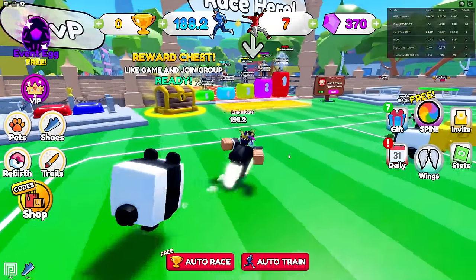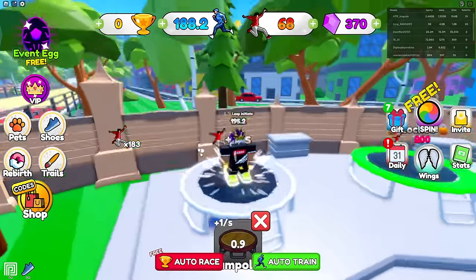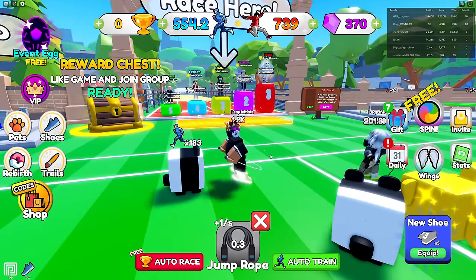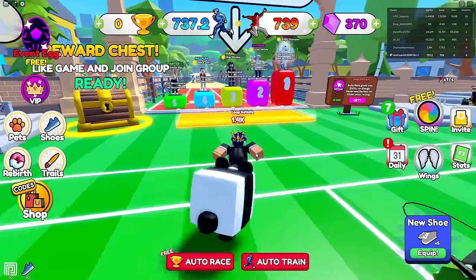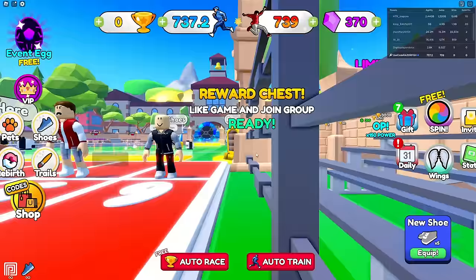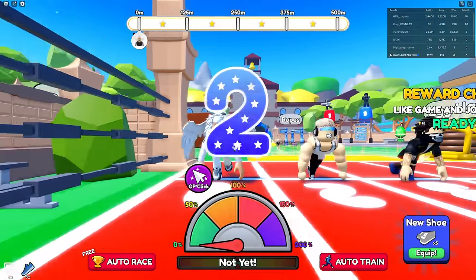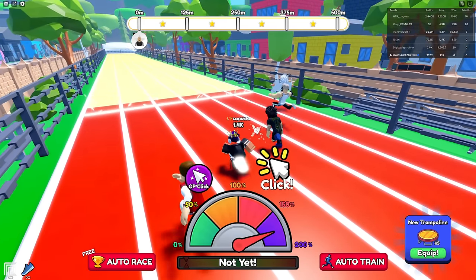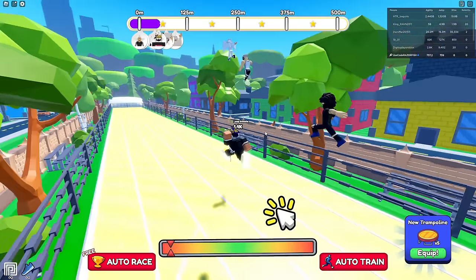There are pretty much two things you can auto train: trampoline, which gains your jump, and jump rope, which gains your speed. Since I already did the tutorial, here's how it works - you run and then jump, so you click click click, run as fast as you can, and boom, you jump.